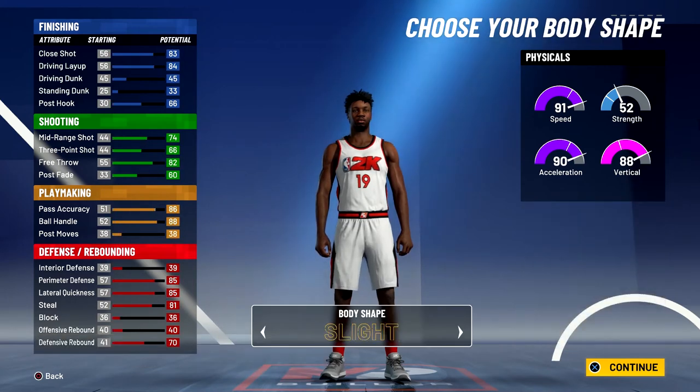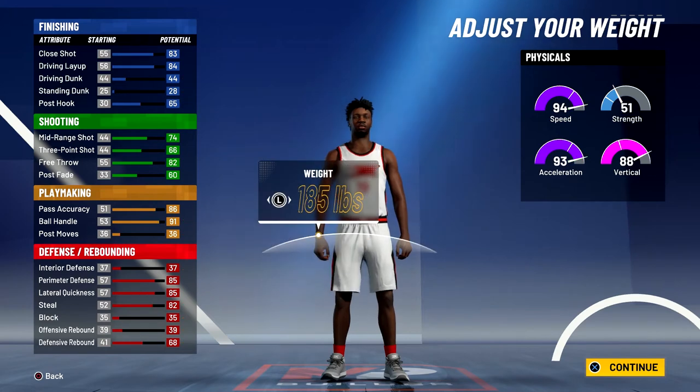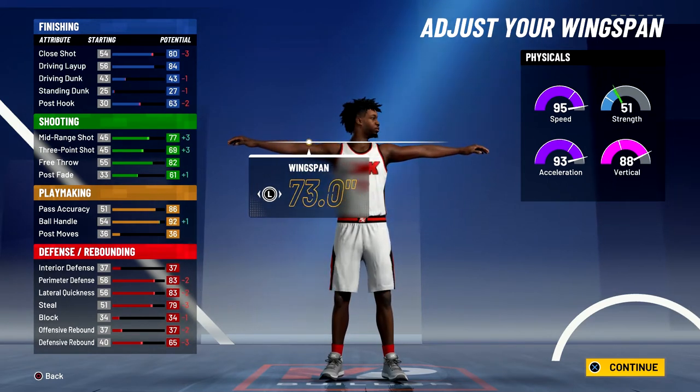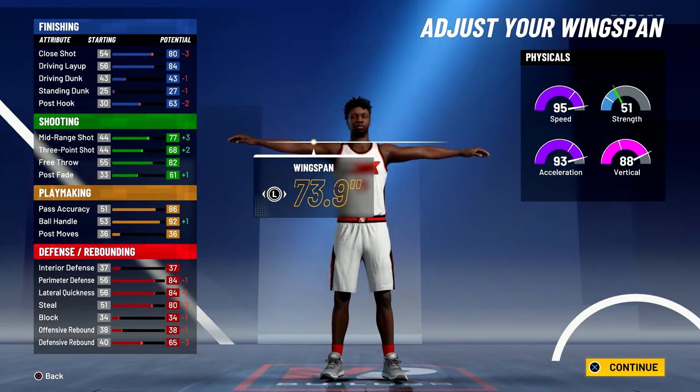Body shape doesn't really matter — I'm just going to go with solid. Height is going to be 6'1", weight is going to be 180 pounds — that was Lenny Wilkins's actual height and weight. For the wingspan, you're going to bring it down to 73.9.